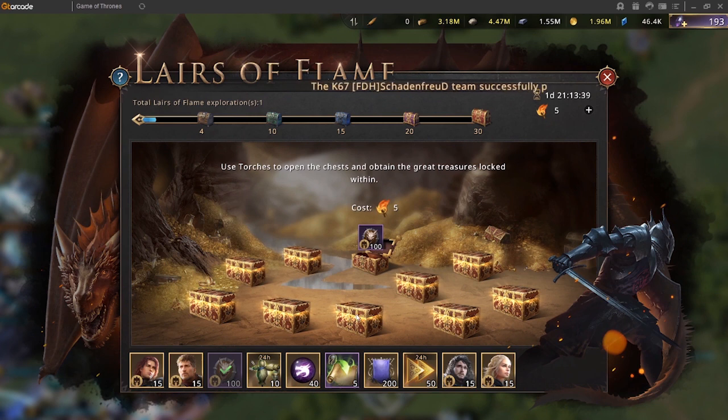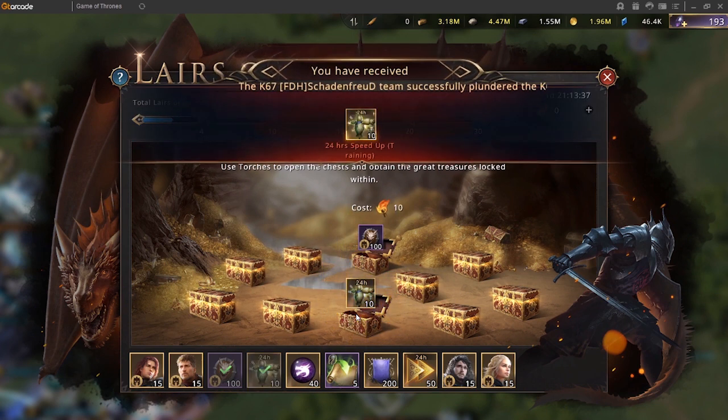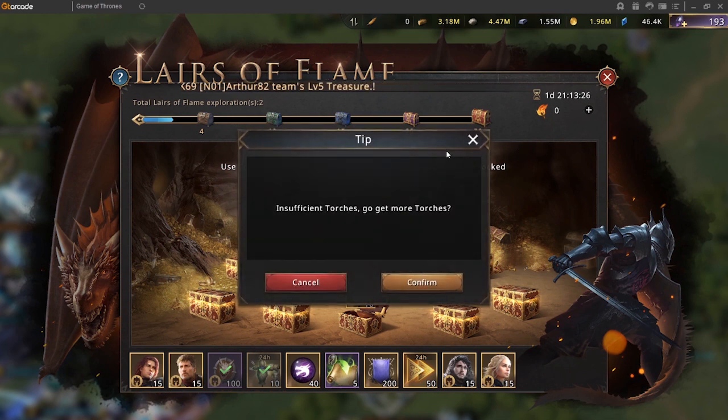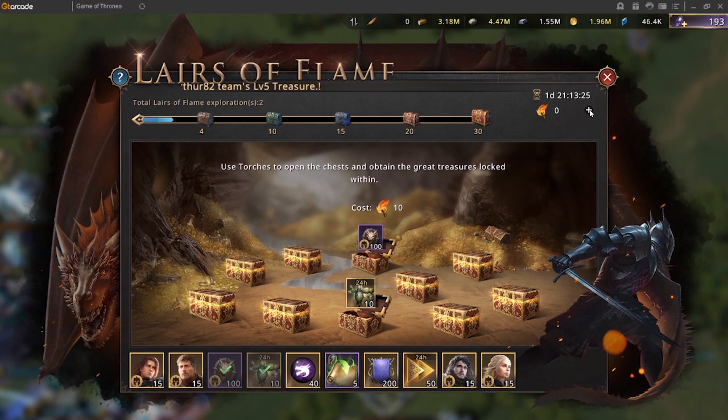We can now open this one — it's 10 twenty-four-hour training speed ups! Currently we do not have any more torches, and the cost to open the next chest is 10 torches. I think I want to open one more chest.